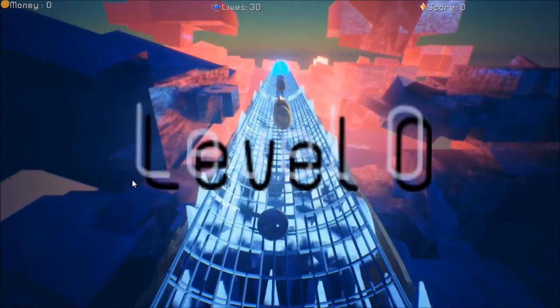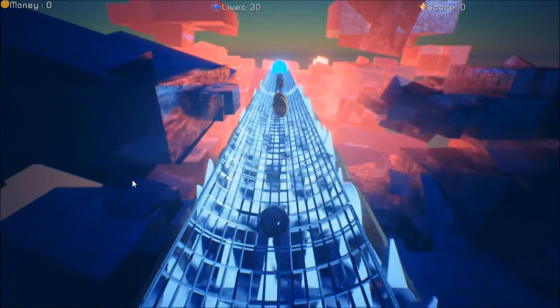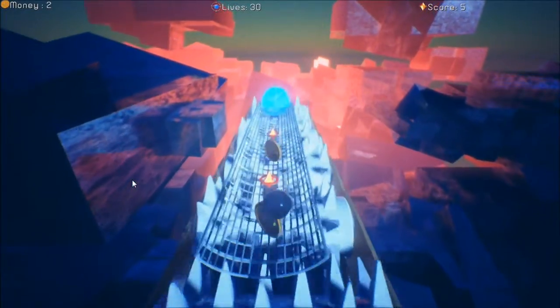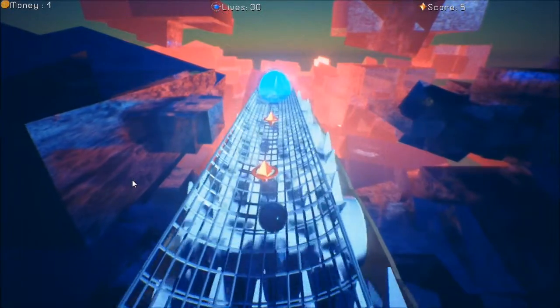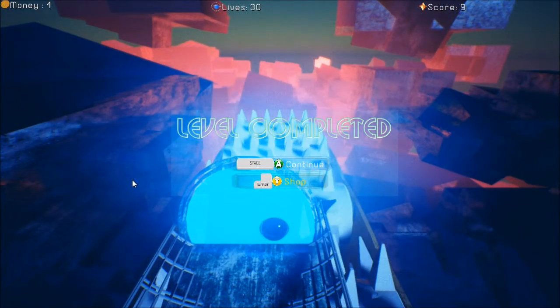The idea, as with all of these marble games, is that you control the marble and I'm doing that with the left analog stick on my Xbox 360 controller. A lets you jump and the idea is to get from one part of the level to the other. In doing so you collect Hypno coins, which is essentially your money, and you score points by collecting these little buddies along the way. Get to the end of the level and you're done.